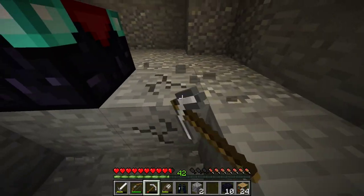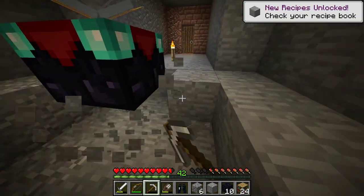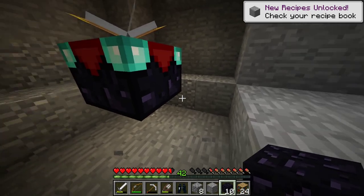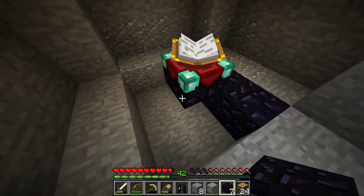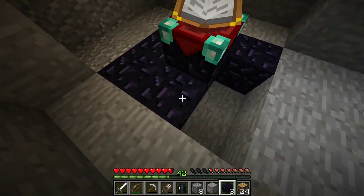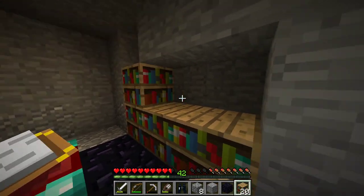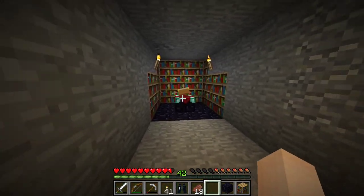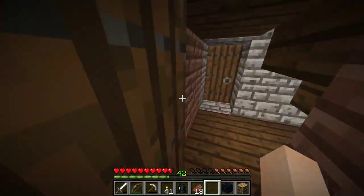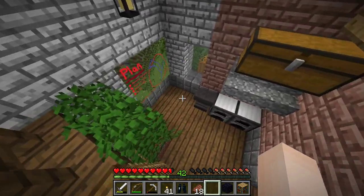G'day everyone, welcome to episode 4 of Animal Survival. In this episode I'm going to be building an enchanting table first — and that's already done, really good, really productive.